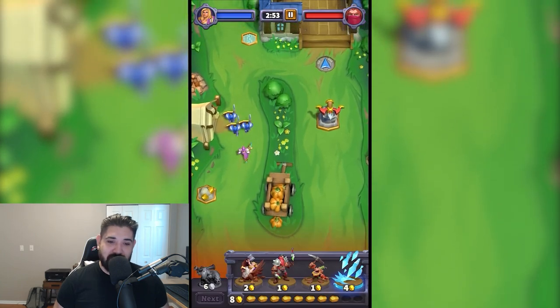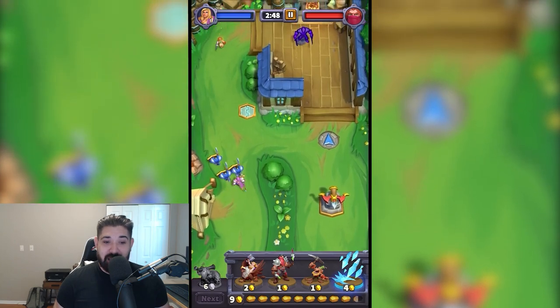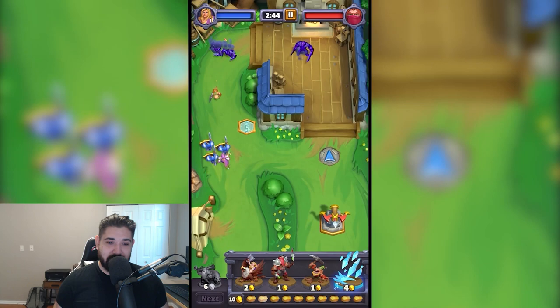There's one primary resource in the game, which is gold, which is used to summon your units to the battlefield. Gold is gained passively over time, but can also be mined or found in treasure chests across the battlefield.